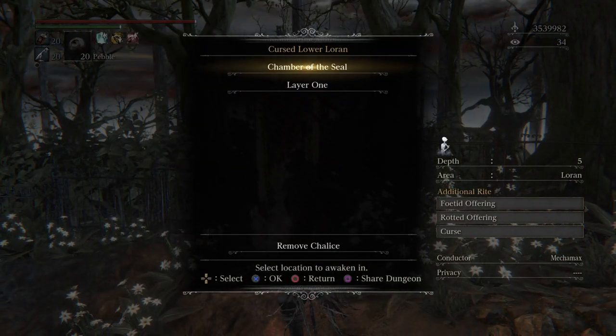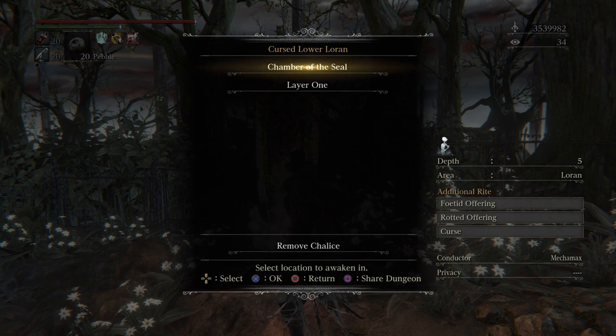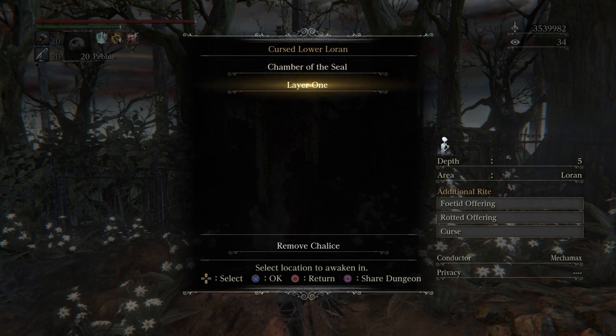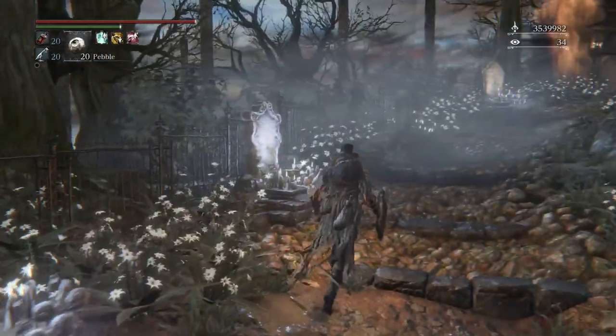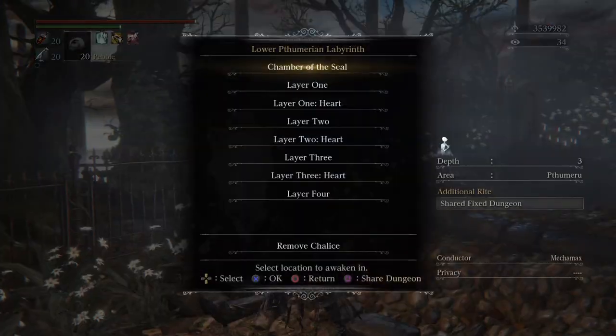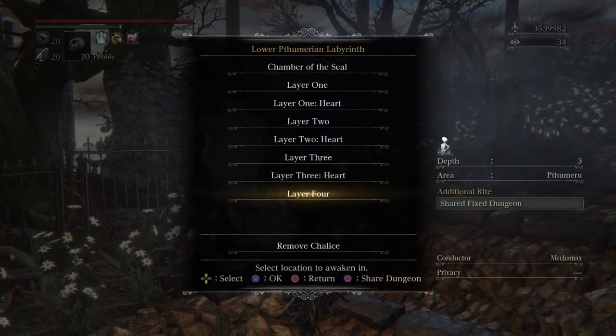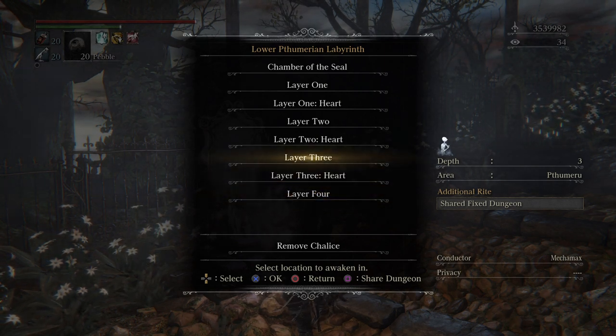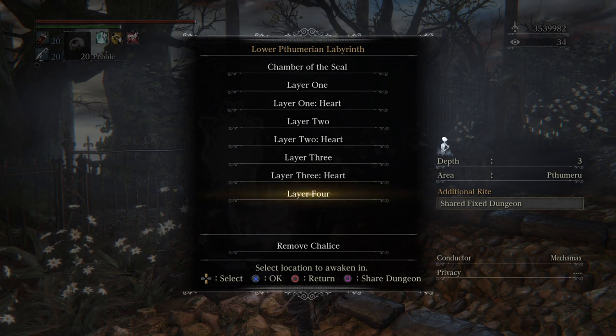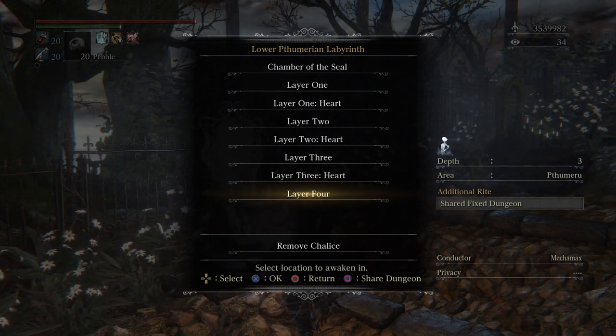We are currently at the cursed lower Ailing Loran - this is the lower ailing Loran root chalice. I'm going to have to go here after to fight the boss, but first I want to show you guys how to get the inflicted organ item, because that item is actually pretty difficult to get.